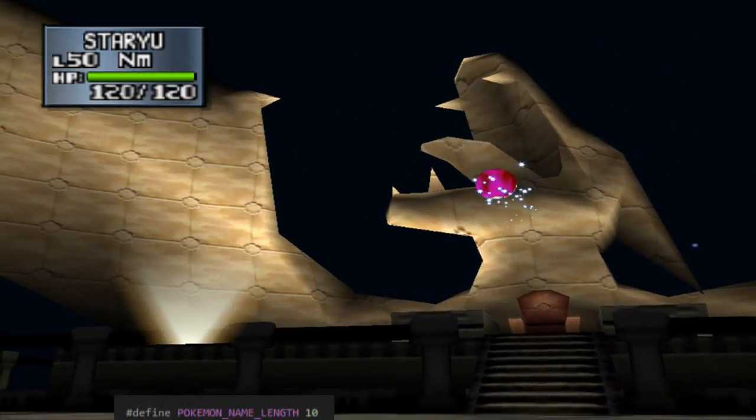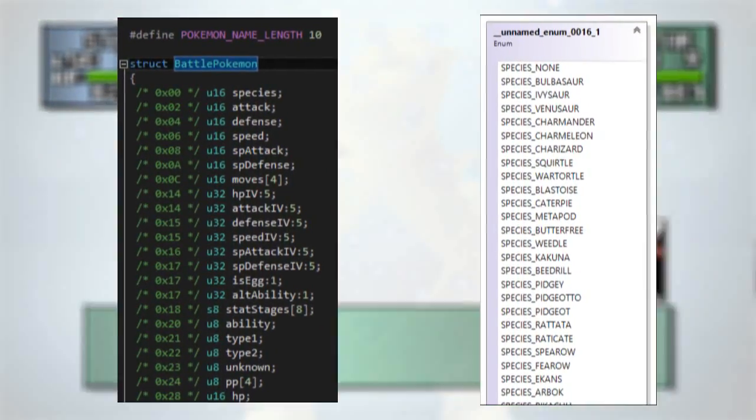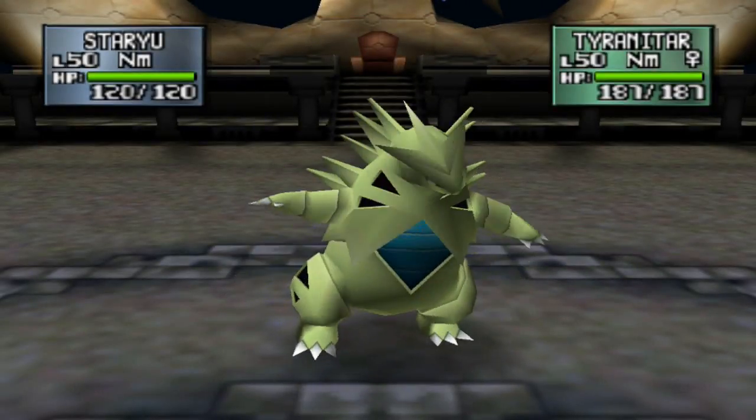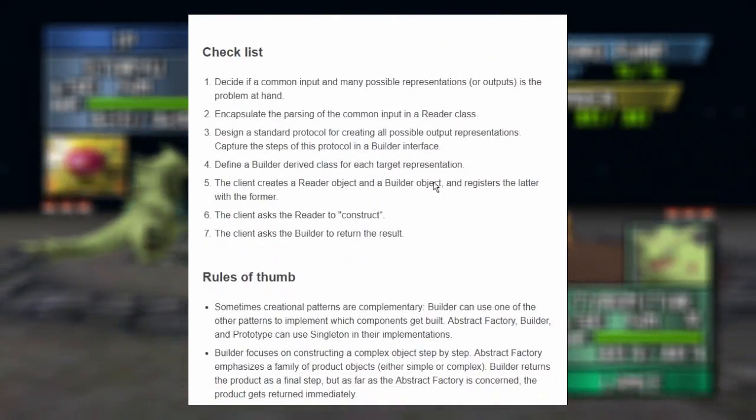Two snags though: the original Pokemon games I was looking at were written in C, meaning modern reverse engineering tools wouldn't work. There weren't any classes back then, just structures. Second, when looking into the more modern games, really the most interesting thing was an application of the builder pattern, which is cool and all, but I can't really make a whole video on that.